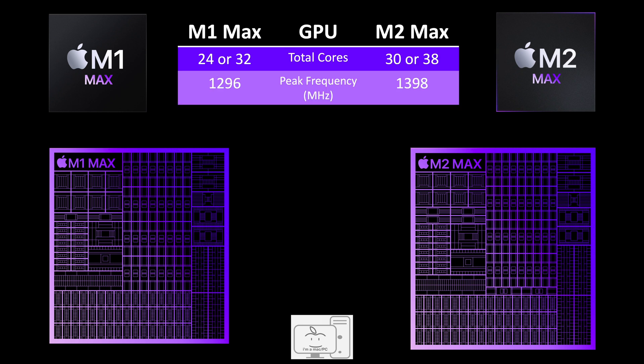For the M2 Max GPU, Apple added additional GPU cores, going from either 24 or 32 GPU cores in the M1 Max to 30 or 38 cores in the M2 Max — an increase of 25% or 18.8% respectively. And the frequency increase of the GPU is the same as what we saw in the M2 Pro.